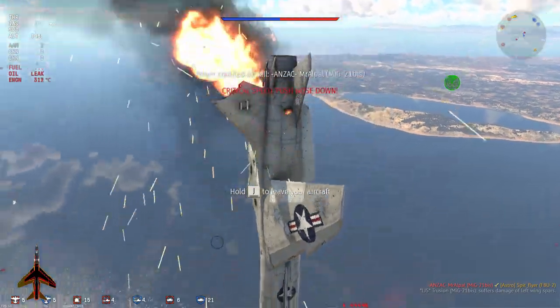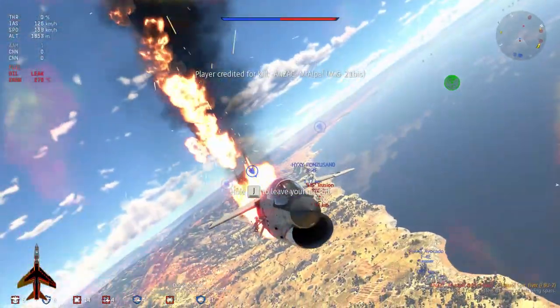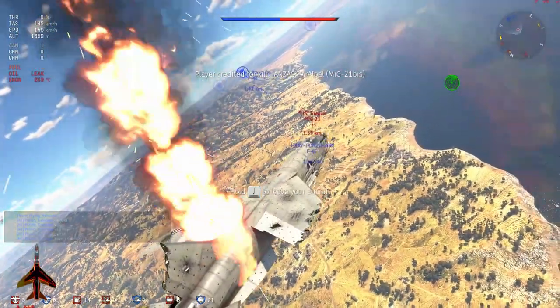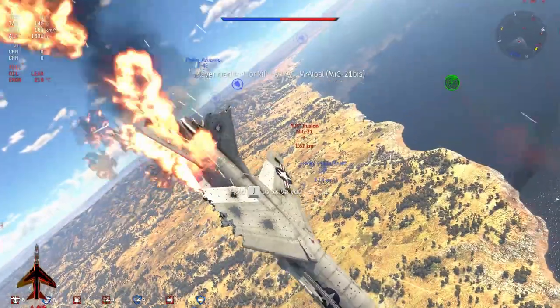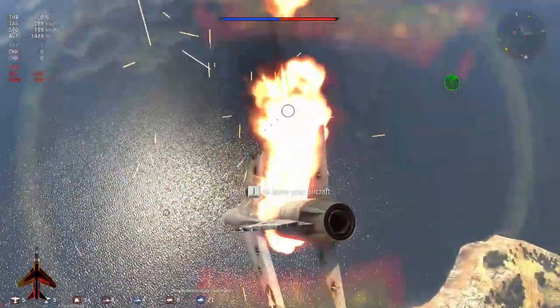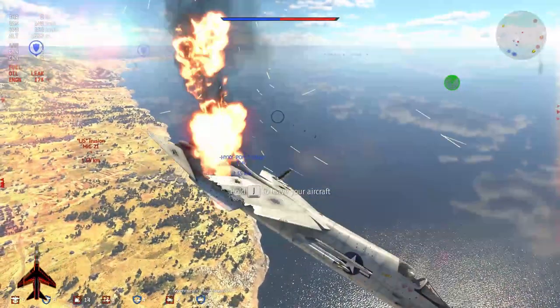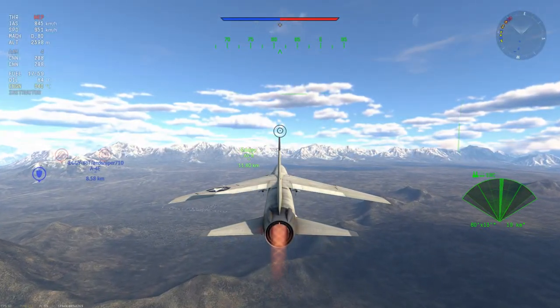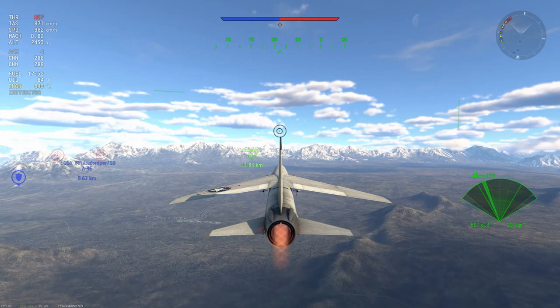There's a little situational awareness lesson there — you need to keep an eye on your six, and I didn't do that. I made a mistake, and as a result he's likely going to crash anyway. But this is kind of what you do in an up-tier. What about in a down-tier?